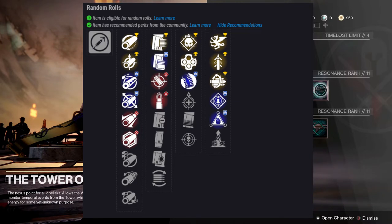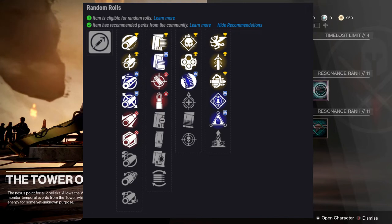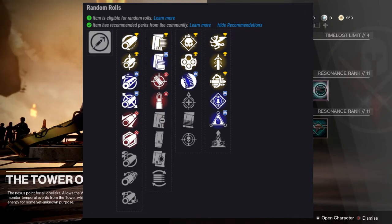It comes with amazing perks like Demolitionist and Outlaw, and then in the second column it's stacked — it's got Vorpal Weapon, Quickdraw, Multi-Kill Clip, and even Osmosis. If that's your forte, Osmosis and Demolitionist could be a really good build for PvE. Rampage is fine, but with Multi-Kill Clip there I don't see why you would ever want to go Rampage. I did manage to get an Outlaw and Multi-Kill Clip roll, which is just the classic god roll. Now that Recluse is kind of out of the meta, this sidearm in the primary slot is definitely going to be amazing for ad clear.